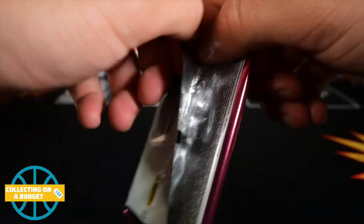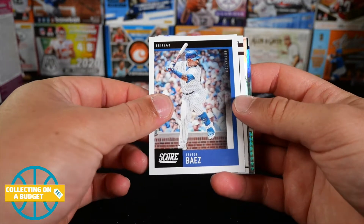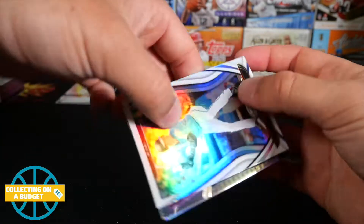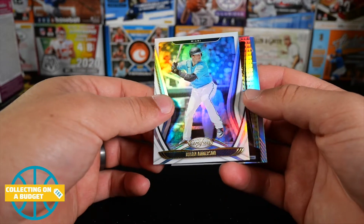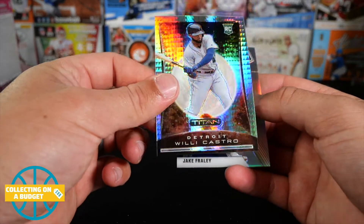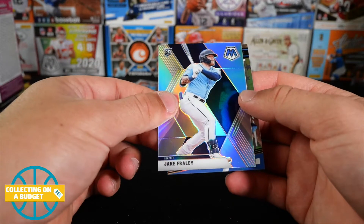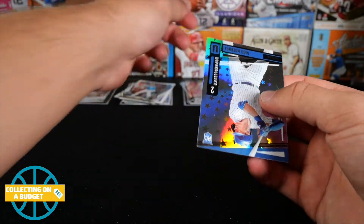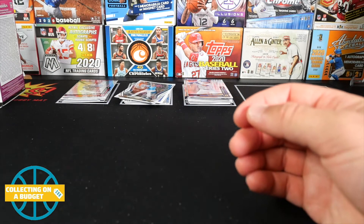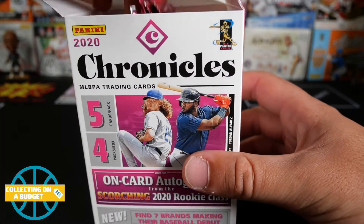Last pack here. Will we have an on-card auto? Javier Baez. Alvarez legacy rookie. Brian Anderson Certified. Nice Titan here — Willie Castro, got the prism effect going on, sweet. Another Mosaic silver rookie — Jake Fraley. And then Nico Hoerner rookie Unparalleled. Awesome stuff. So you can see why I personally enjoy it — awesome variety of cards, really good looking stuff. Not a lot of bad looking cards in this.